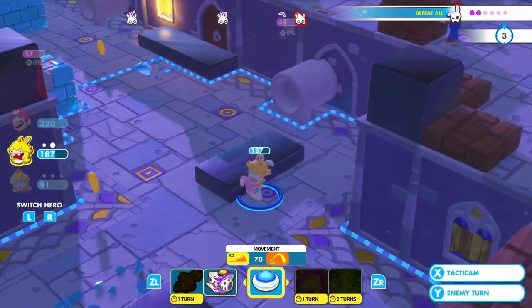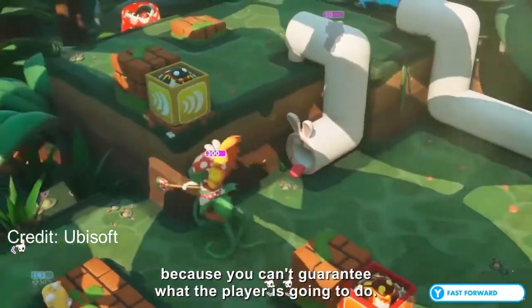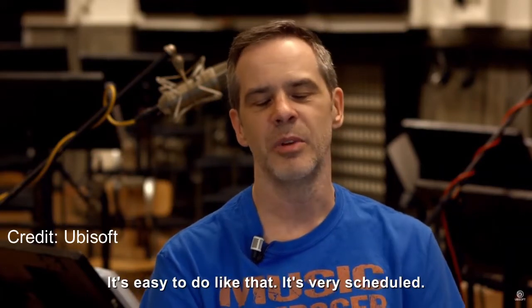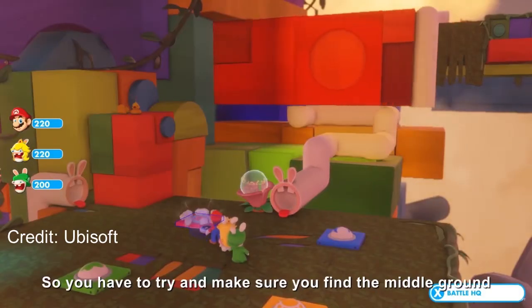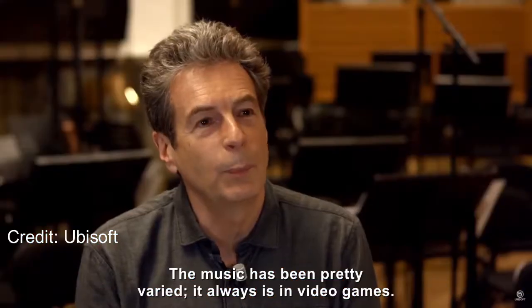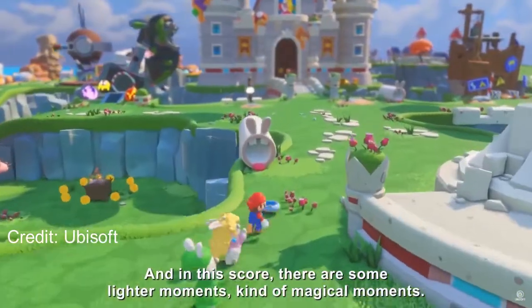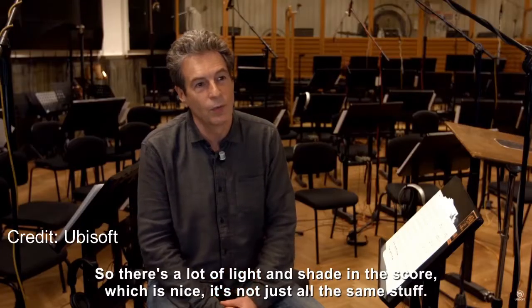Composer Kirk Hope explains his process of getting the right music played at the right time: 'Games are a little bit harder because you can't guarantee what the player is going to do. Like with a movie it's very linear, so you can write music that goes high at the right point and low at the right point. But in a video game you can't always guarantee — some players are very good and do things very quick, some players are very bad and do things very slow. So you have to find a middle ground with the music to suit both. The music has been pretty varied — there's a lot of heavy dramatic music for fight scenes, some lighter magical moments, and some amusing lighter moments. There's a lot of light and shade in the score, which is nice — it's not just all the same stuff.'